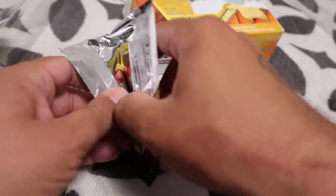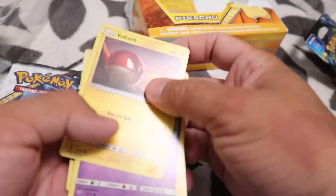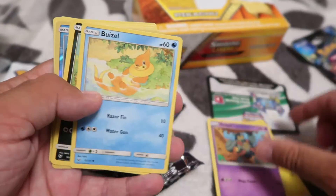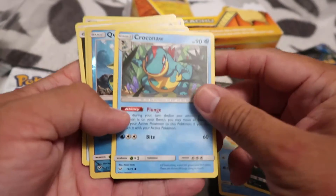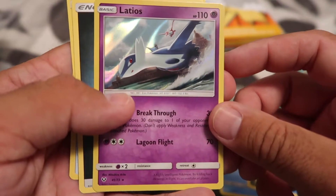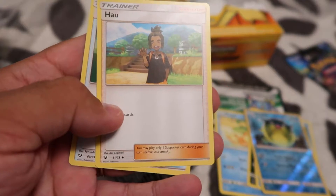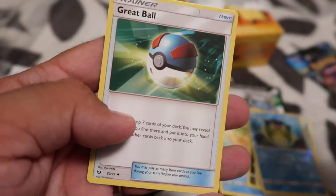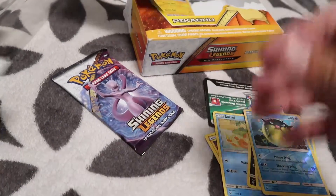Alright, let's open up our first pack. Voltorb. We won't have any of these. Scraggy. I bet you won't even have any of these — Latios, that's cool. So we got a Latios on that one.